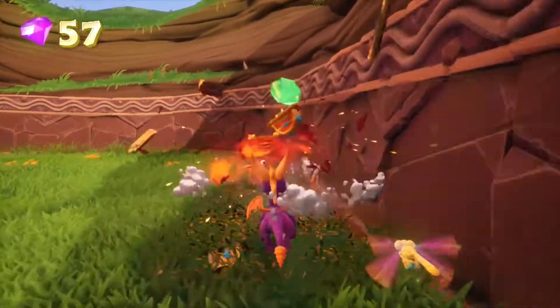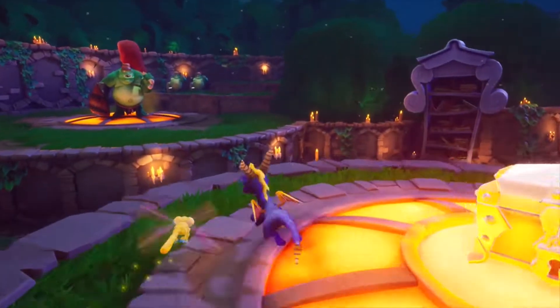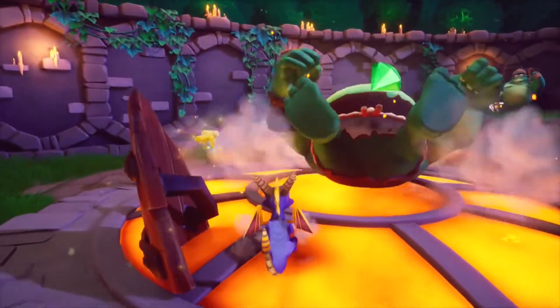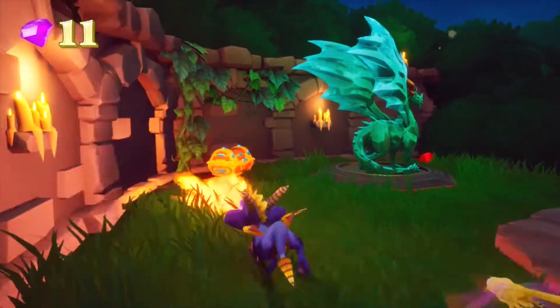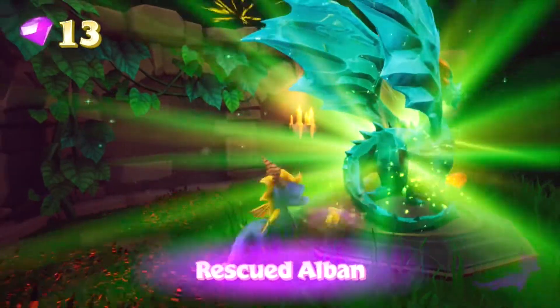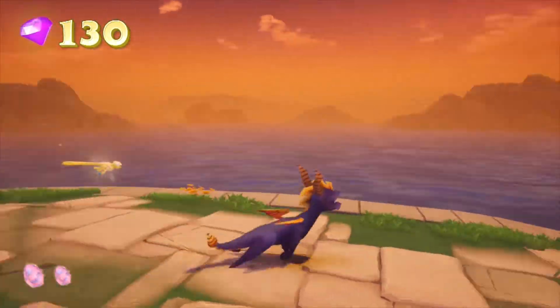Of course, motion blur kind of smears the background as you move the camera, but not even just the obvious — the colors really popped this time around. I think that they did something with the visuals, maybe the shading and the lighting, but something about it — whether the motion blur is turned on or off — it seems more vibrant. I don't know if that's just me, but regardless, that's pretty cool.